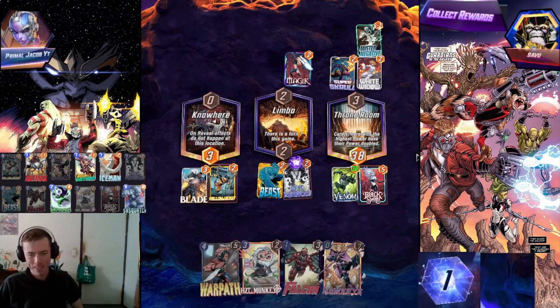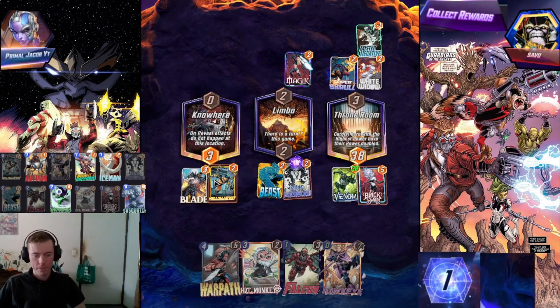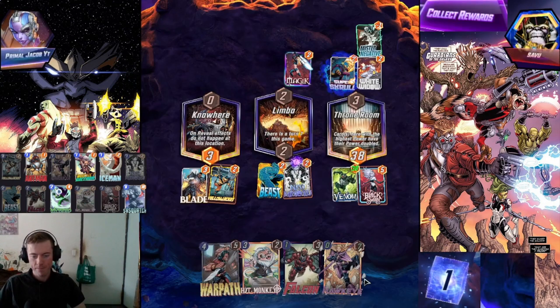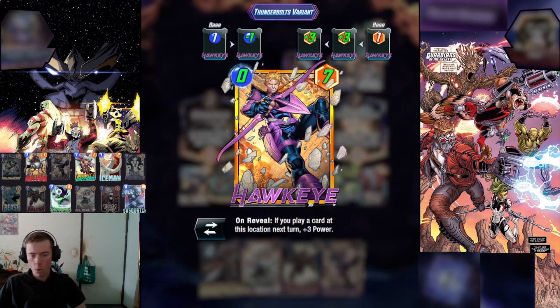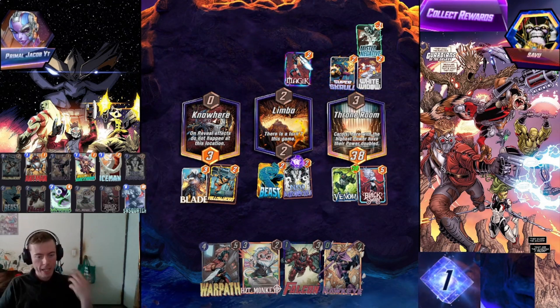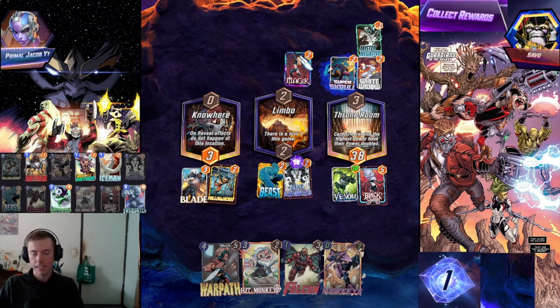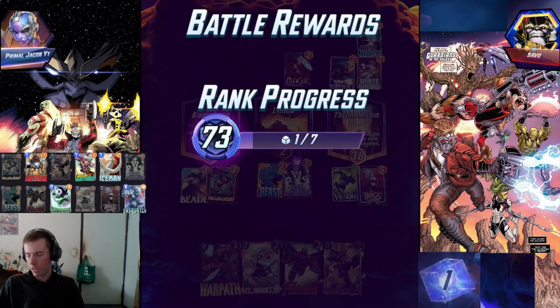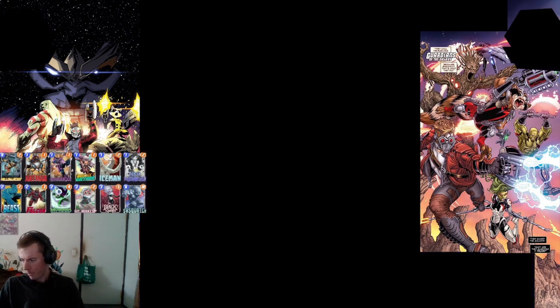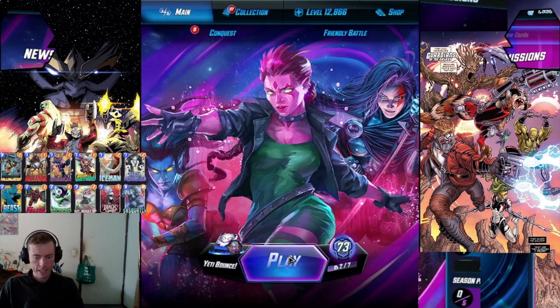A 38 Venom mixed in with Black Swan, Yellowjacket, Nico Minoru, and we had Hit Monkey and Hawkeye himself. Oh man, that was fun! Even though it was one cube, that's totally fine — we're still pulling through nicely. Let's move on to the next game, probably do one or two more, to showcase a bit more of the Yeti Sasquatch.